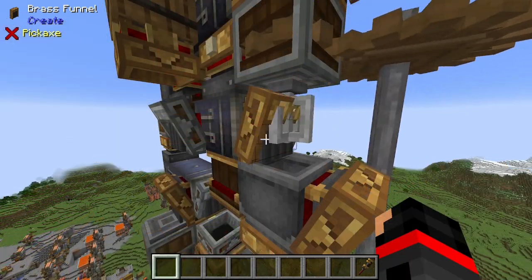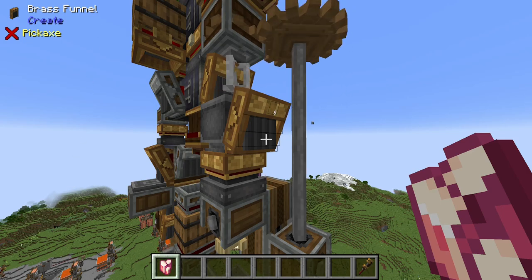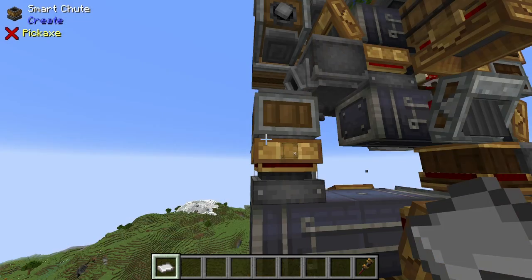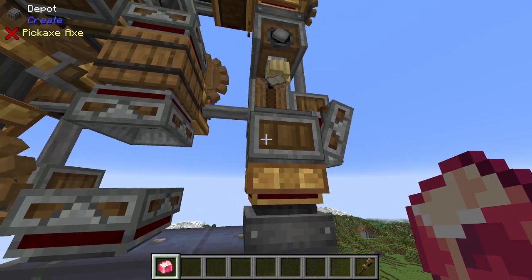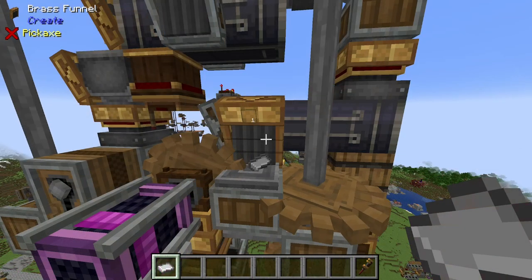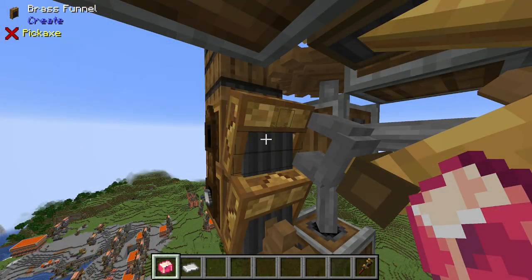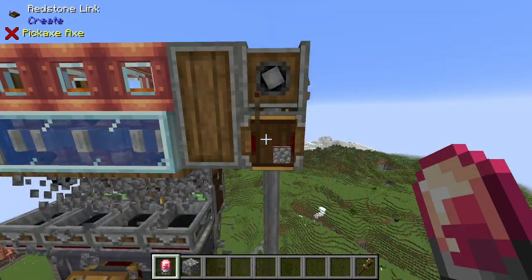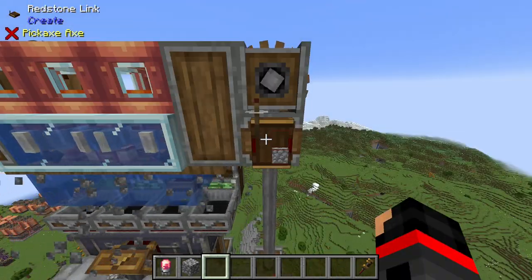The filter on this brass funnel is going to remain empty. The brass funnel on the side of the basin is set to pull out eight rose quartz. The smart chute underneath the basin is set to pull out sandpaper. The smart chute underneath the depot here is set to pull out iron sheets. This smart chute pulls out polished rose quartz from this depot here. The brass funnel on the front side is set to pull out one polished rose quartz. The brass funnel on the back side is set to pull out one iron sheet. The brass funnel on top is set to polished rose quartz. The brass funnel on the bottom is set to iron sheets. The frequency for this redstone link is an electron tube by the antenna and a cobblestone on the bottom — remember to make sure it's set to receive.